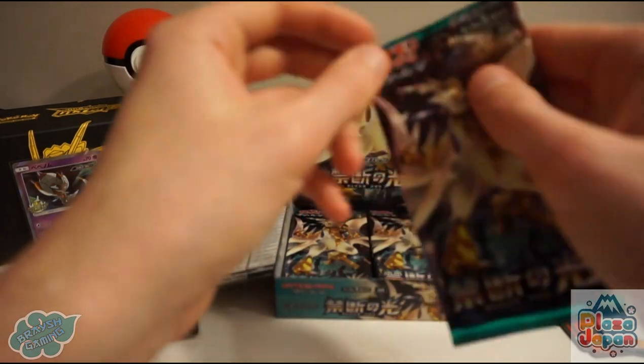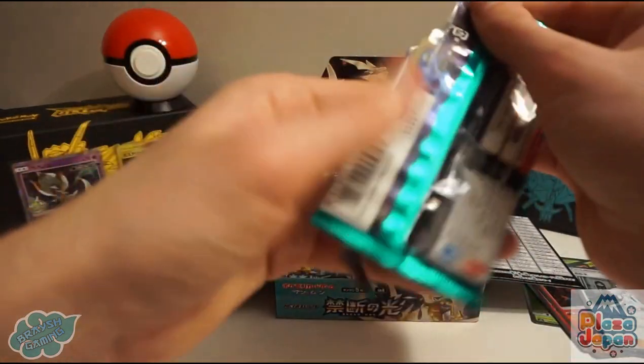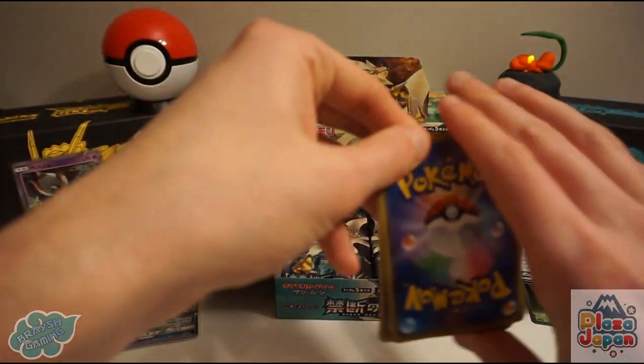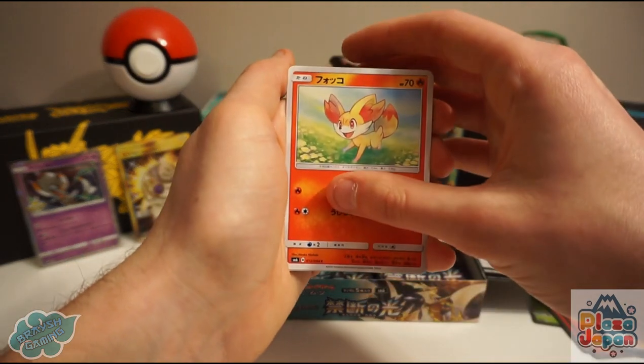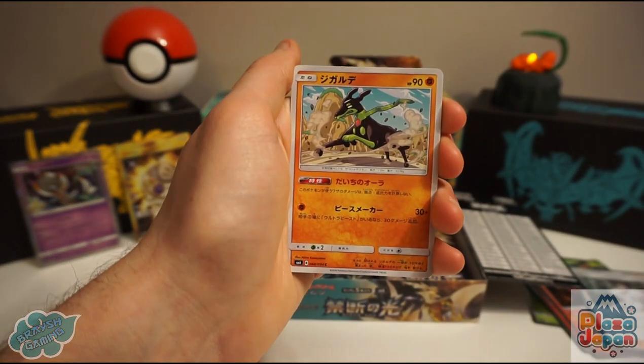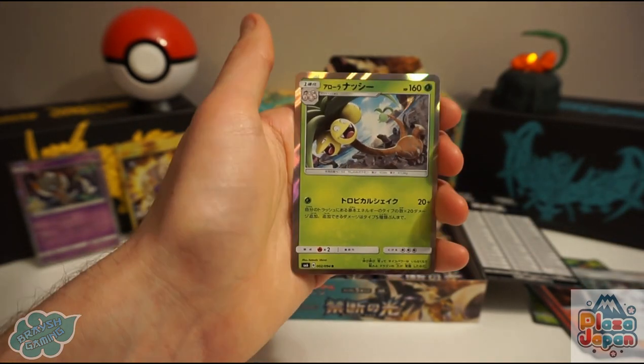Let's see what we can do here — we're still waiting for another GX and a Prism Star. Volcanion, Lysander, Diancie, Frogadier, Zygarde, and an Alolan Exeggutor holo card, which looks quite nice.